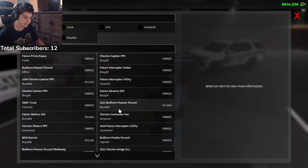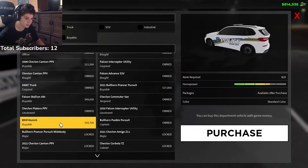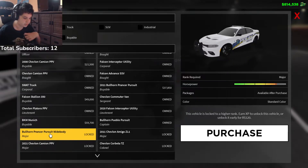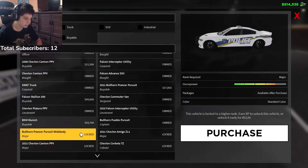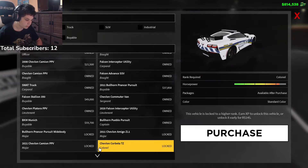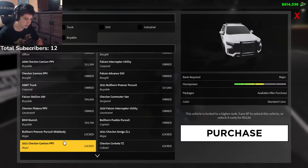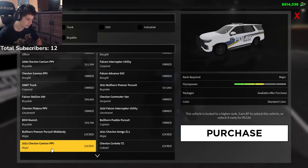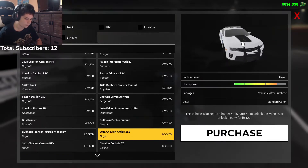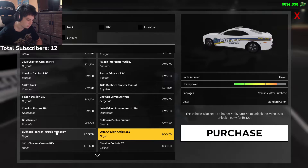Correct me if I'm wrong, but they added like three vehicles. They added the BMK — or BKM is what I'm just going to call that, because I'm not even going to try pronouncing that. And then they added the Bullhorn Prancer Pursuit Widebody, which is a wide-body charger. This was definitely not here before — if I recall, there was only one major vehicle and it was this, which is no longer major. And then you got this new vehicle, the 2021 Chevrolet PPV. And then they added an older one — I think this was already on the police team, but don't quote me on that. Those are some of the new police vehicles.